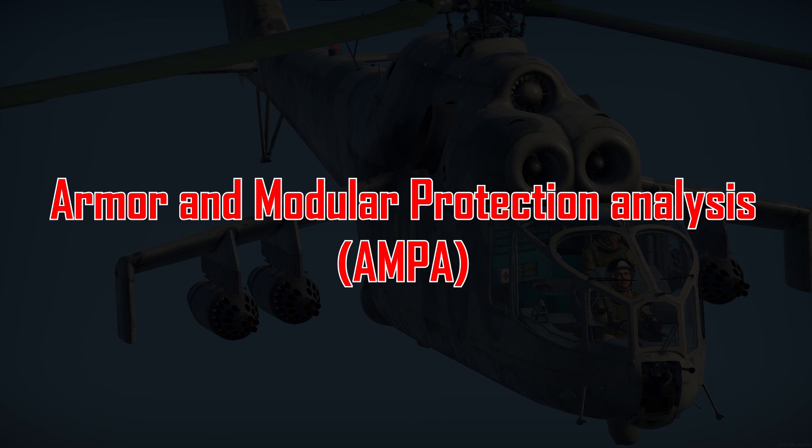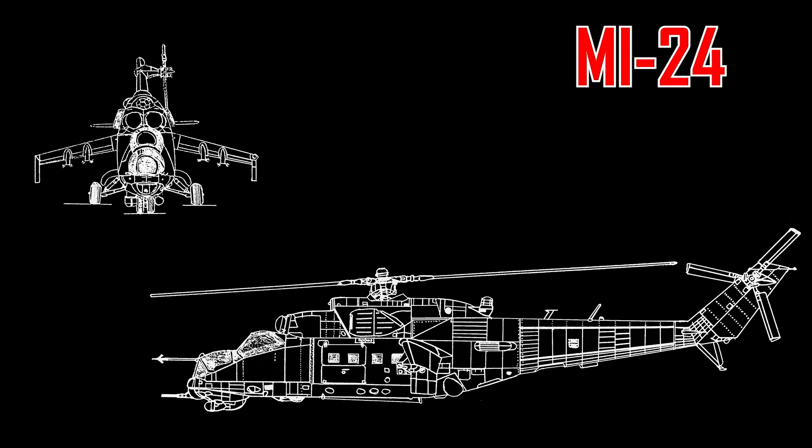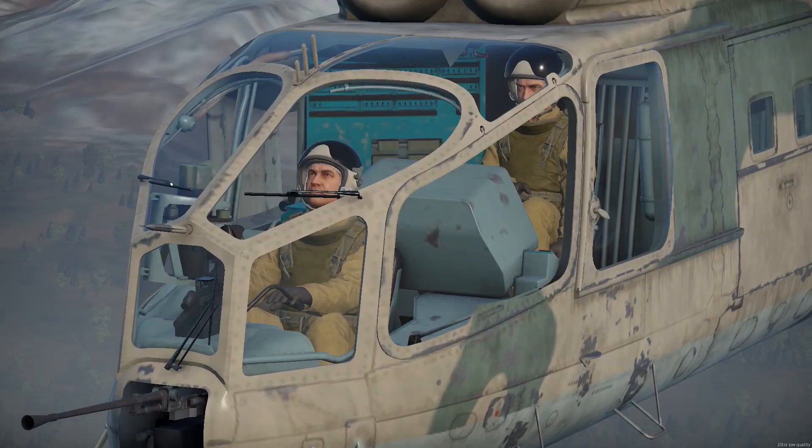Welcome to the Armor and Modular Protection Analysis, where we analyze the armors and modules inside of a vehicle. Today's vehicles are the Mi-24 series of helicopters. They generally have the same placements for their modules, so we're going to use the Mi-24A and D variants as examples. The first thing we're going to look at is the crew — this is the reason I included two helicopters in this segment. The cockpit of the Mi-24A has something like a greenhouse-looking structure. The pilot is on the far left side of the cockpit, while the weapons system officer, or the gunner, is in the front center of the cockpit.